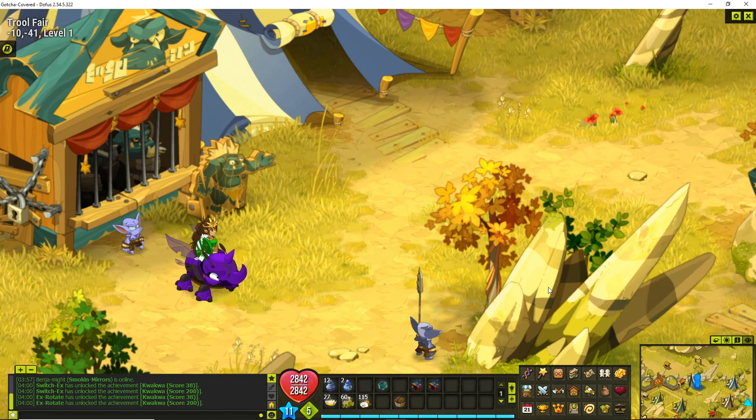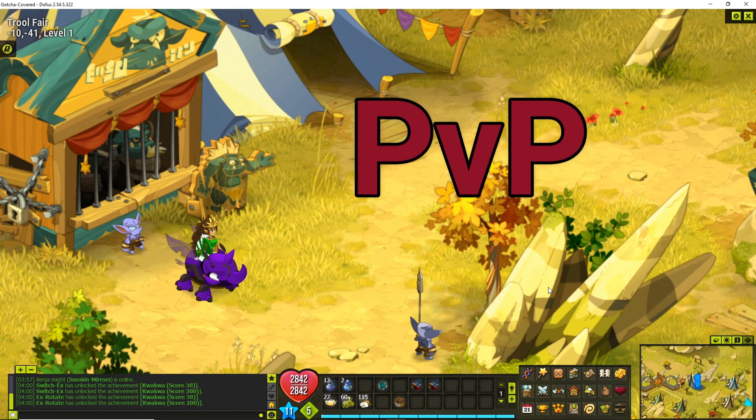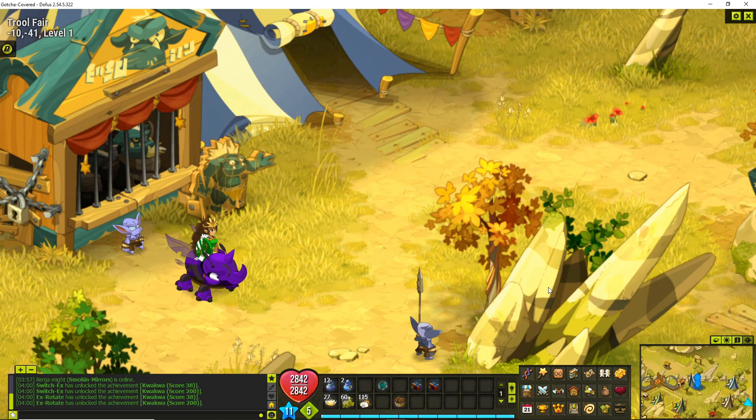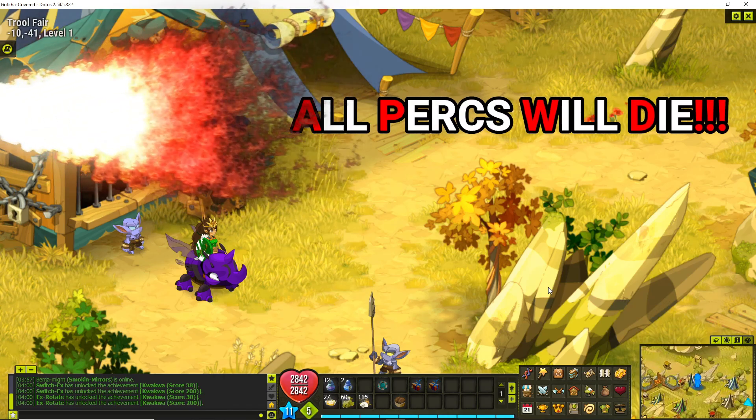Also, it's important to know that you can only use one character per fight in anything PvP related — so that's perk fights, the Colosseum, any of those types of things. You can only use one character; you can't jump in there with a whole team. So don't think you're going to create a multi-account and then go out perk hunting — it won't let you do that.